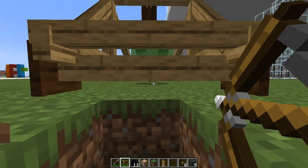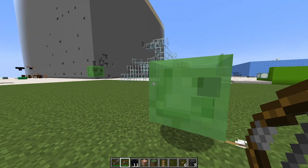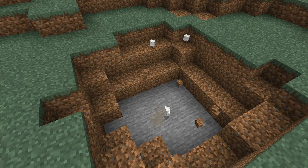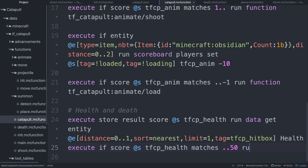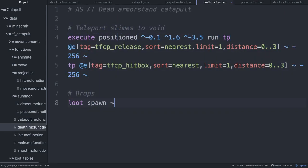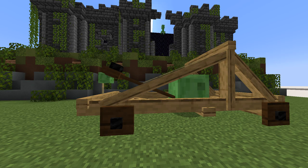Since the armor stand is exposed right now, a single arrow takes out the whole catapult. We need to make a basic health system, which is where the thick slime comes in. Making the armor stand invisible makes it invincible to damage, and we instead run detections on the center slime. If this slime loses 50 health, we run a death function to destroy the entire catapult by killing the armor stand, summoning drops, and teleporting the slimes into the void.